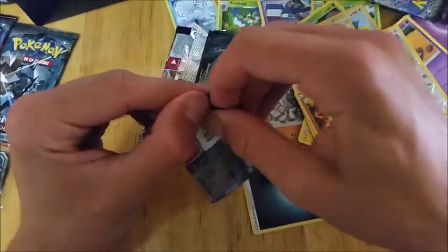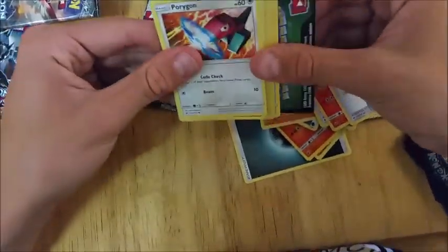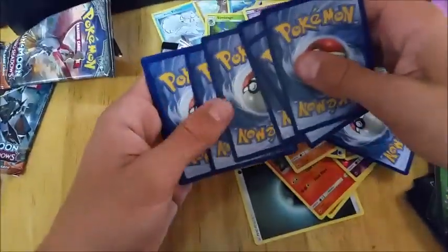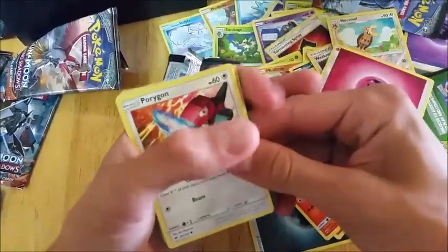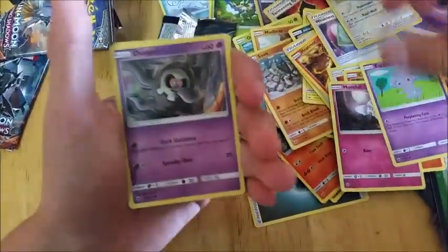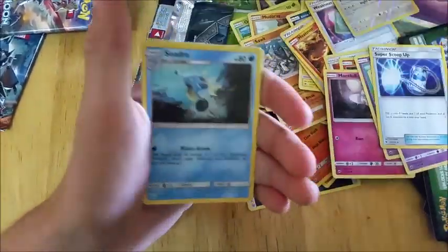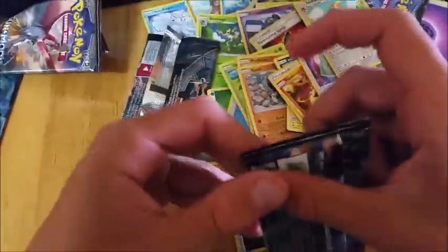We can't get a second Elite Trainer Box with nothing good in it. Hopefully something good in this one. Porygon, Charmander, Morelull, Espeon, Dustox, Super Scoop Up, Plumeria, reverse Cyndaquil, and Araquanid. That's not good guys, two packs left and nothing good.